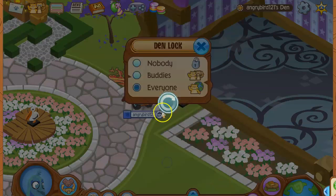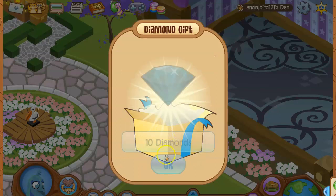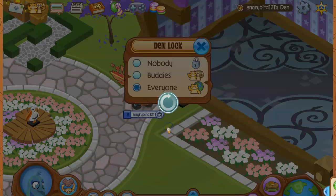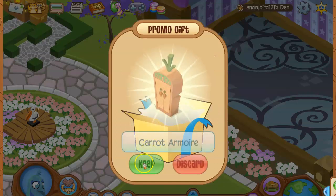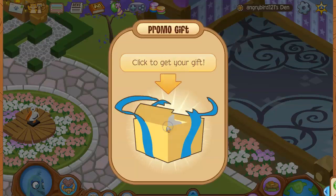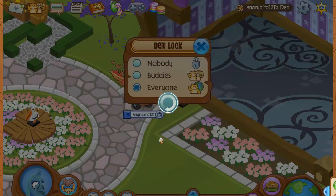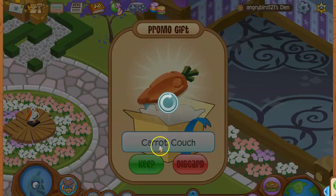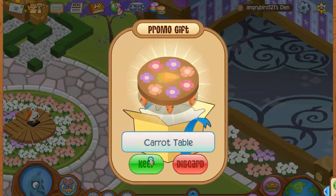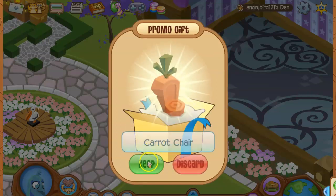So I got membership, 6,000 gems, 10 diamonds, the spring bunny — and there's a carrot lamp, carrot couch, carrot table, and carrot chair.